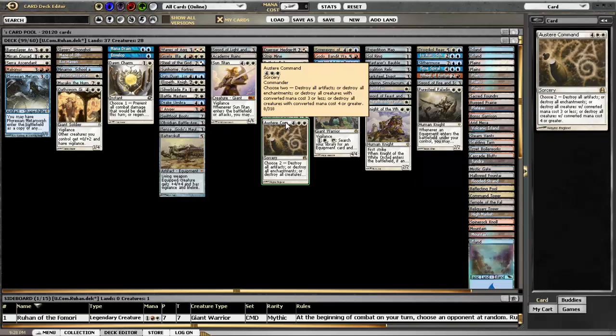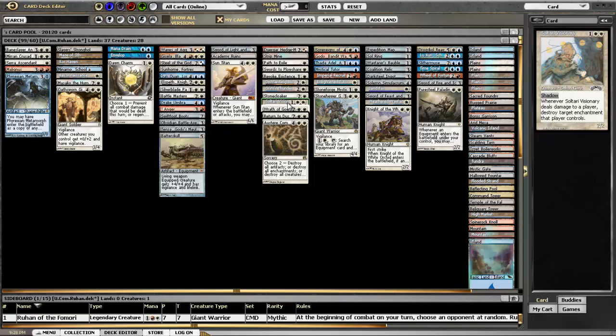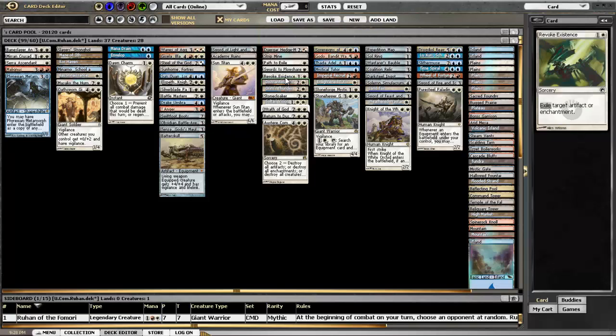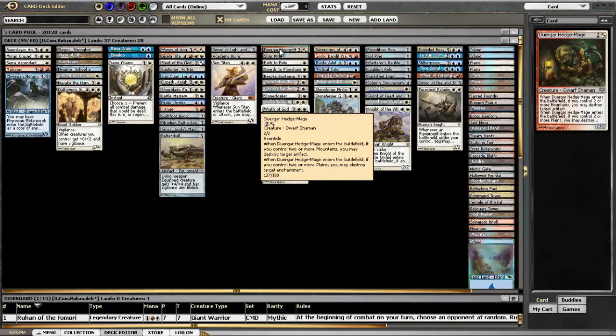Here we've got all our removal. Austere Command, always helpful. Return to Dust, Wrath of God. Soltari Visionary is awesome because he has Shadow, so you know that he's going to be able to hit. He's great against goofy decks like Bant decks that have a ton of enchantments. Stone Cloaker is one of my few graveyard hate cards. Oren's Thunder and Dismantling Blow are awesome due to their kickers. Revoke Existence is a new card for me that I've decided to play recently because there are artifacts and enchantments that do come back a lot and it's just better to get rid of them — very nice on stuff like Wurmcoil Engine. The Hedge Mage is a nice little guy that I tutored for a lot with Imperial Recruiter. He's a two-for-one and he just blows stuff up.